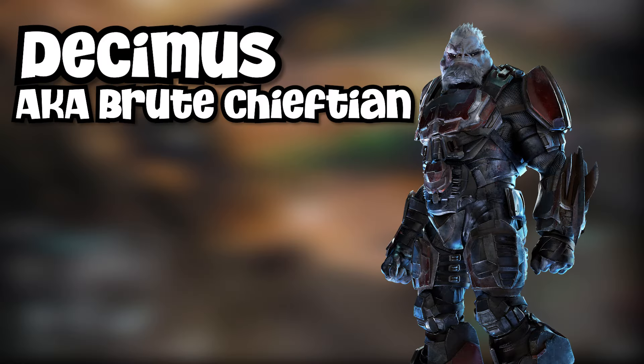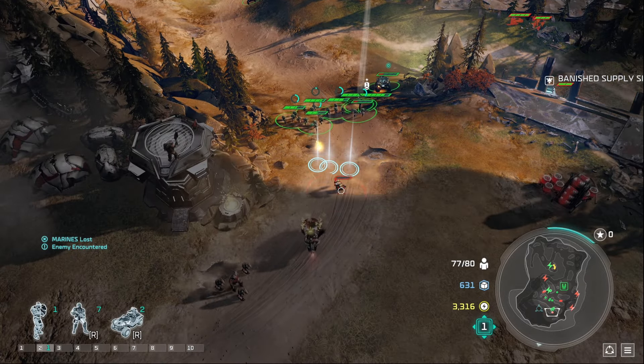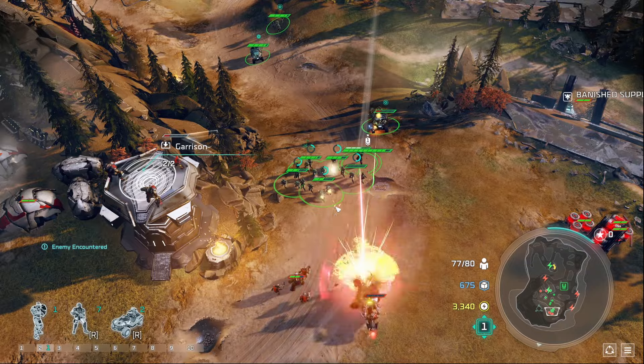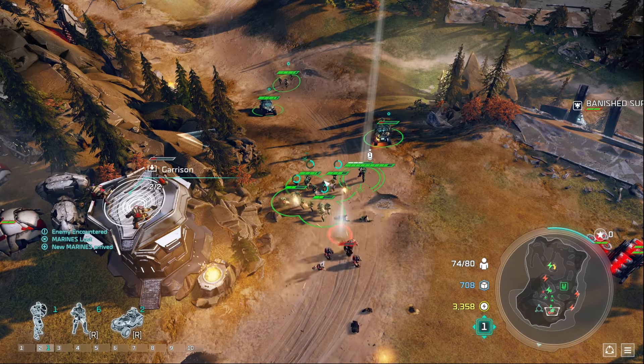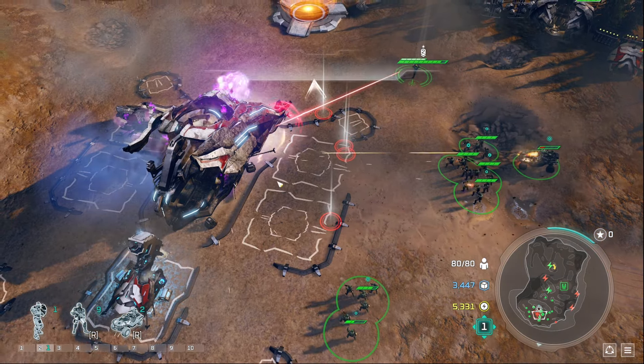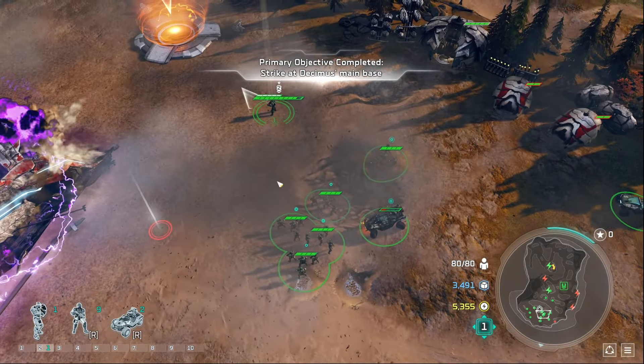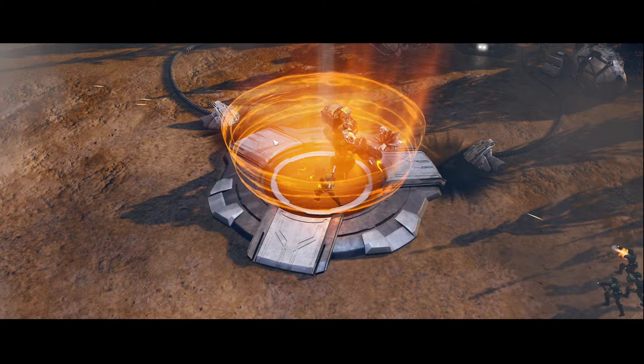Our goal is to fight the Brute Chieftain boss on top of the hill. To overcome him, we must build an army that reaches maximum population. This army will consist of Warthogs and Marines. Before we can fight the boss though, we must first destroy the Covenant base that is also on top of the hill.